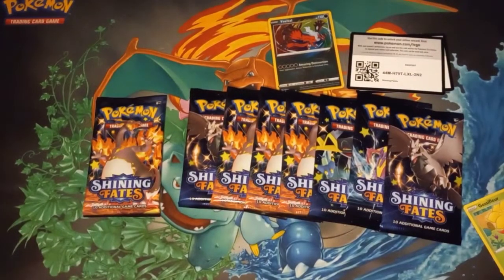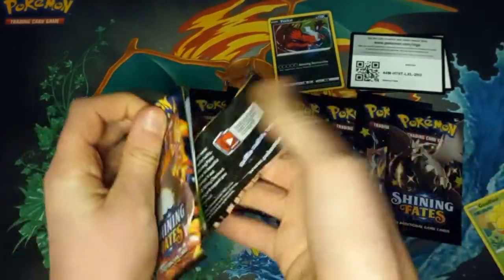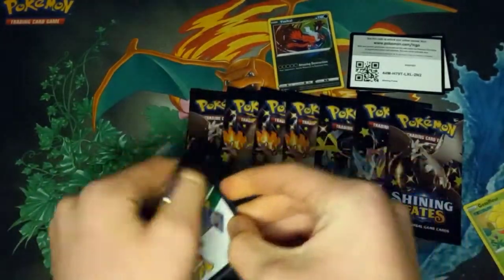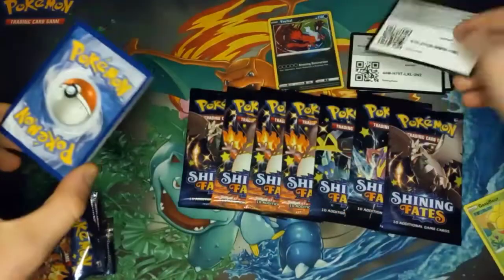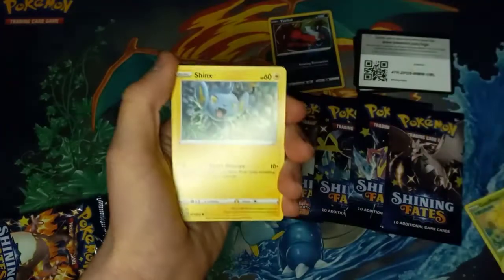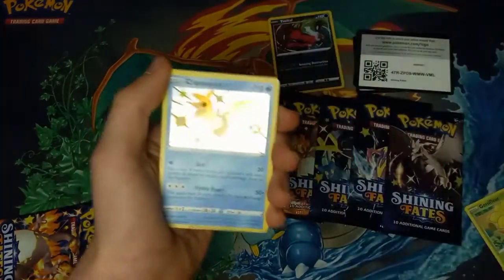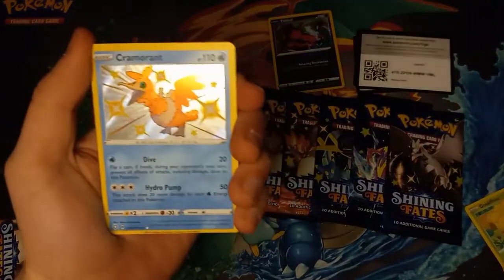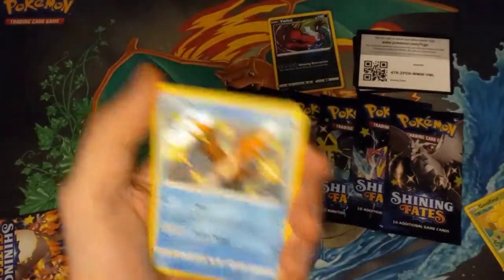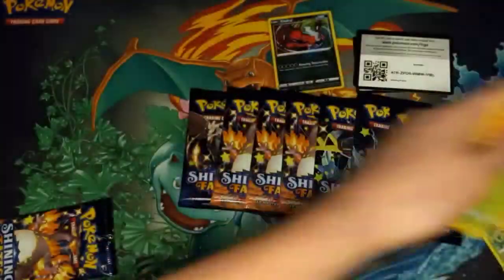My turn. I'll go with the Charizard pack on the left — hopefully we'll bring the actual Charizard with it. We got a Yanma, a Trapinch, a Jynx, a Rowlet, an Eevee, and a Krookodile Shiny. It's a little off-center. And a Yanmega.